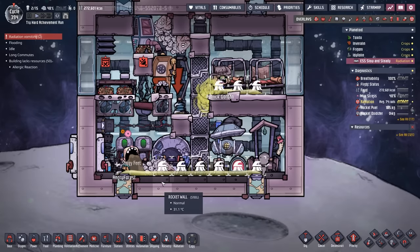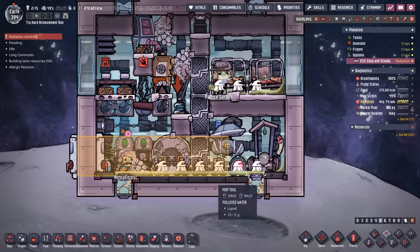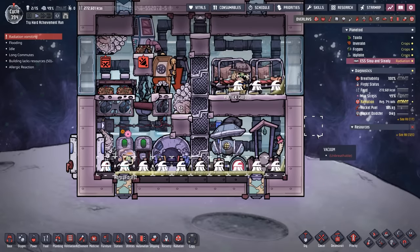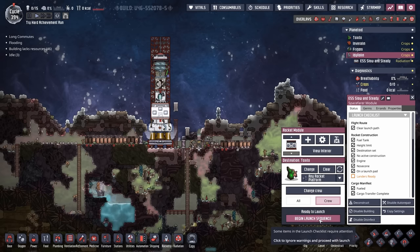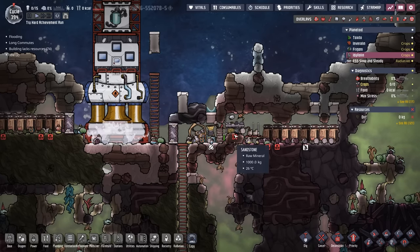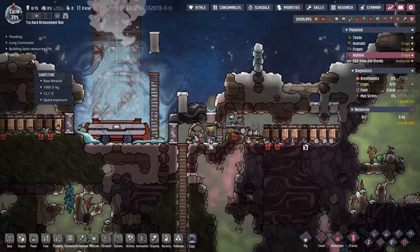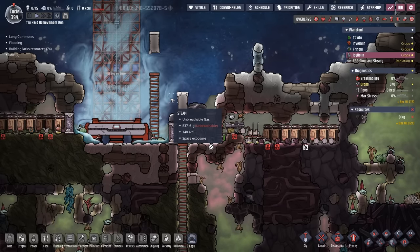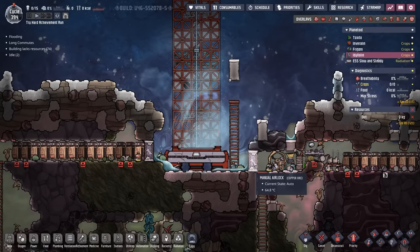Everybody seems to be vomiting. It's okay, we're about to go home. We'll set our destination back to Tuxedo, acknowledge the warnings, and hopefully the steam doesn't destroy any of these buildings, because then we would get the damaged building indication until we were able to come back here and fix it. But it doesn't look like the steam was able to get that hot after all. The manual airlocks definitely helped.